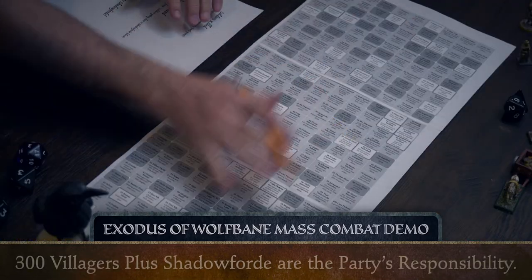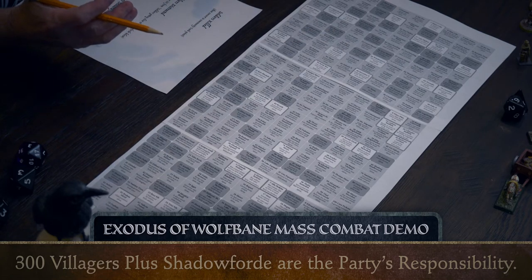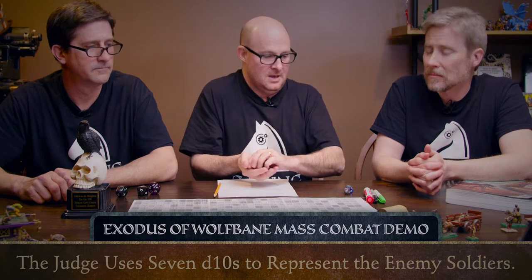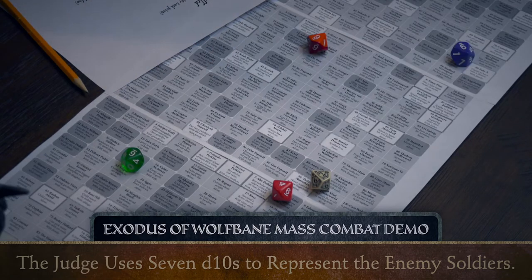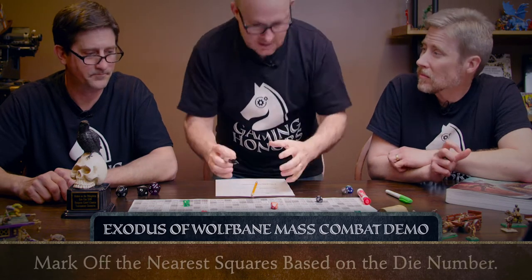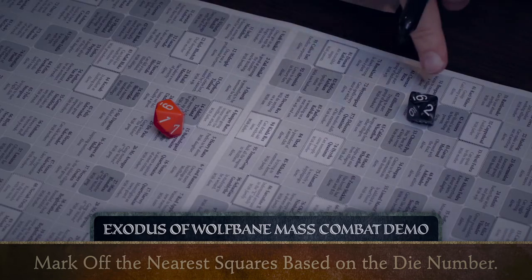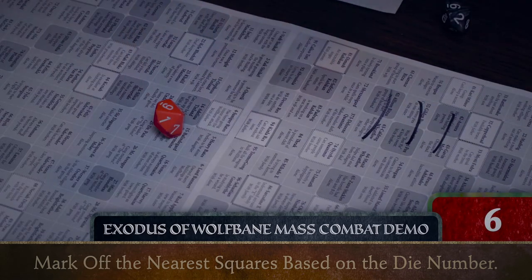So we've got three sheets. Each sheet has 100 villagers, so 300 villagers we're going to start with and we'll see how many are left in the end. I'm going to pretend to be the judge for this one. I have my own mechanics here and they have theirs. So I'm going to start off because this is a surprise attack. What we do is I just roll some dice and wherever they land, randomly, that's where the damage occurs. Here I've got the number six, so I'm going to mark off six of these guys. Gone.